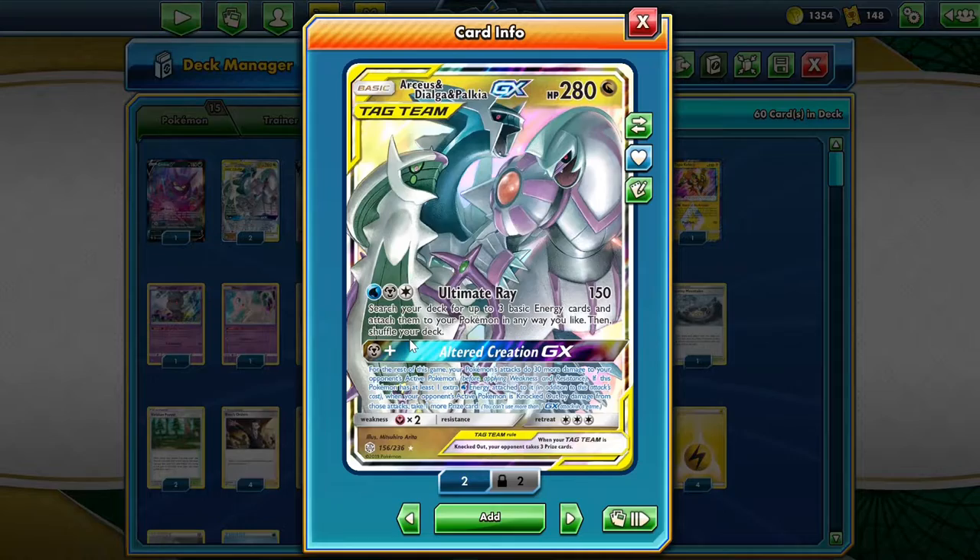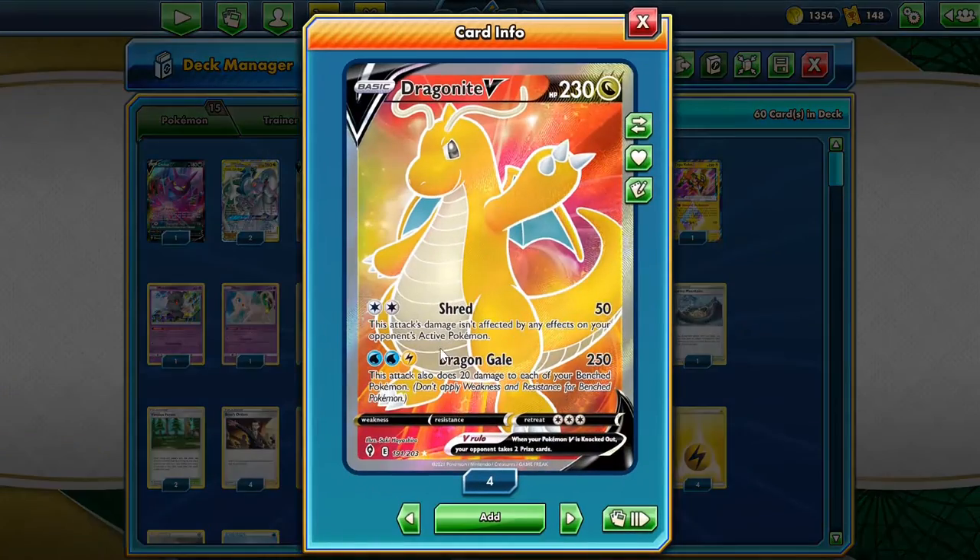After that we're going to power up our Dragonite with Ultimate Ray and accelerate 2 Waters and a Lightning energy to fulfill the attack cost of Dragon Gale. With Dragon Gale we can do a whopping 280 damage. However, we do 20 damage to each of our benched Pokemon, so that is something we need to be careful of.